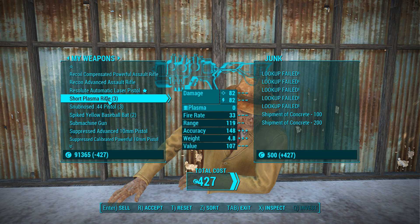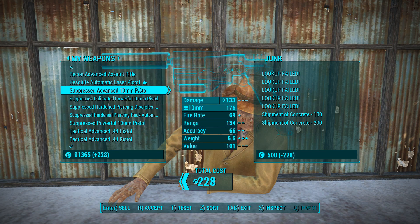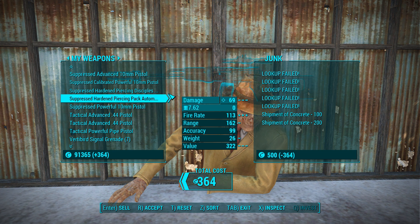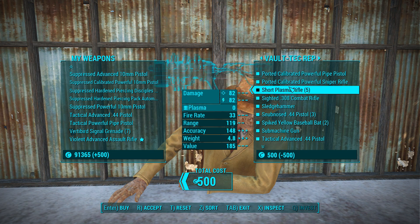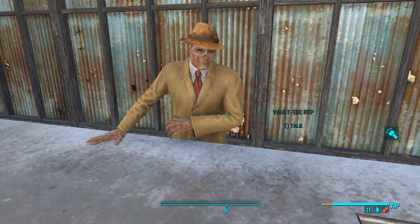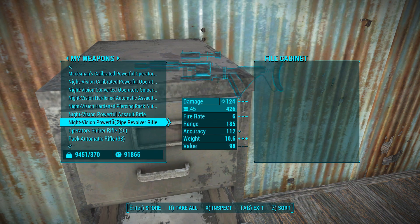Sledgehammers, .308, plasma rifles - I don't want any of that, I've got a million of them. Some snub-nosed, some machine guns. I kind of want to see if I should scrap these fancier rifles for extra aluminum - that's why I've been skipping over them. That's just a potato rifle, we're getting rid of that. Tactical advanced 44 pistol - way to tactical mall-ninja your 44 there, game. I just love the naming convention. One cap my way? Let's even out that trade. I gave him everything he can pretty much take.